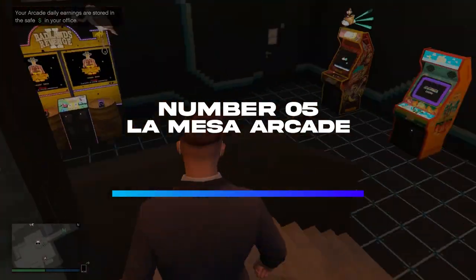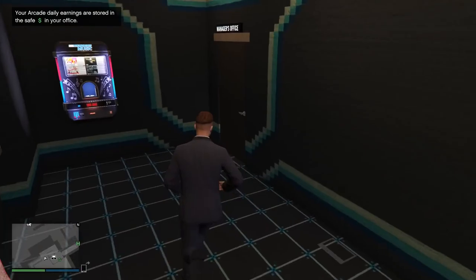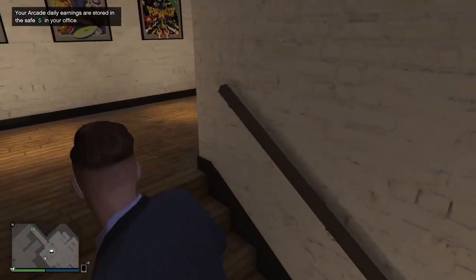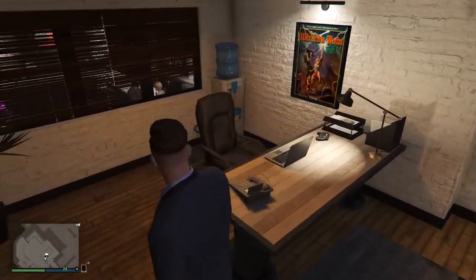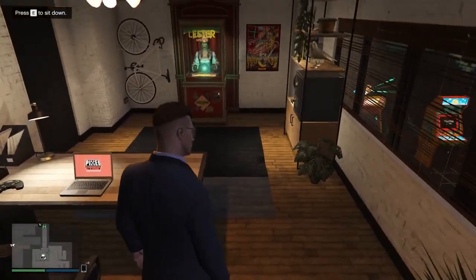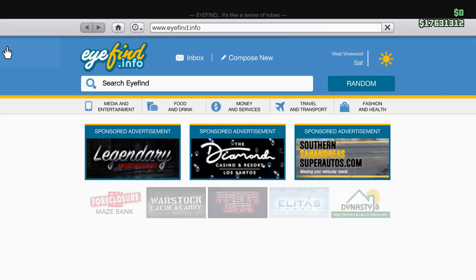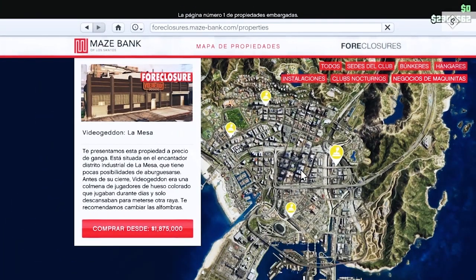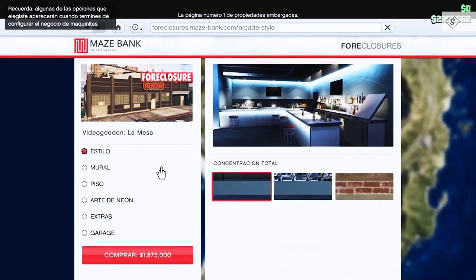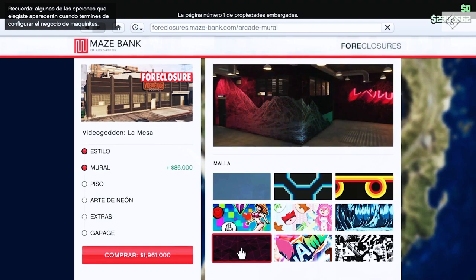La Mesa Arcade. The La Mesa Arcade is by far the most beneficial property in this category in terms of property and real estate. This particular site has a number of advantages. Everyone who wants to pull off the Diamond Casino Heist needs to be in or around Los Santos. You'll need it for a variety of reasons, so the La Mesa Arcade will come in handy. Having a property in this region would be extremely beneficial in both the Casino Heist and the Preparation Missions.